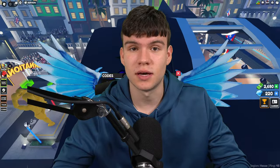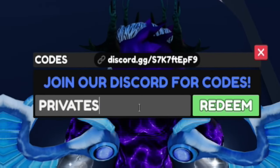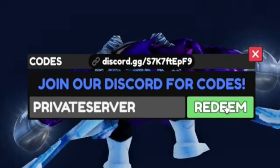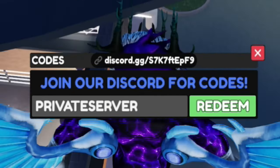The first code today is going to be 'privateserver' — that's P-R-I-V-A-T-E-S-E-R-V-E-R. Click redeem and there we go — that's going to give you some nice rewards. It may say 'already redeemed' because I've already been in this server, so just keep that in mind.